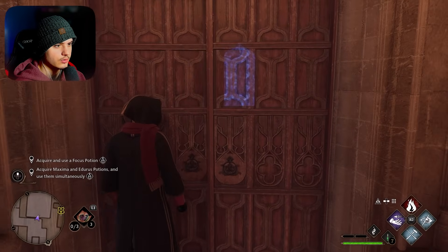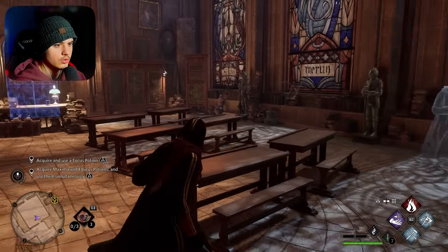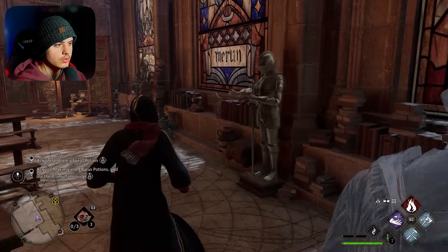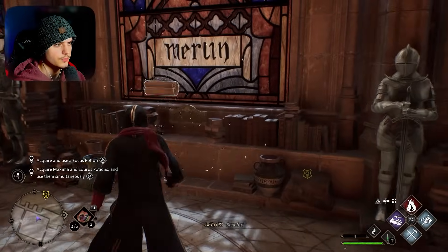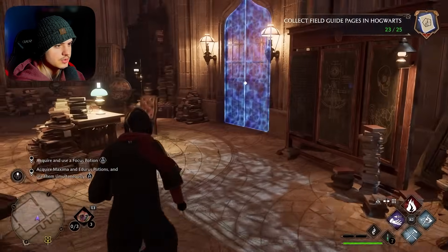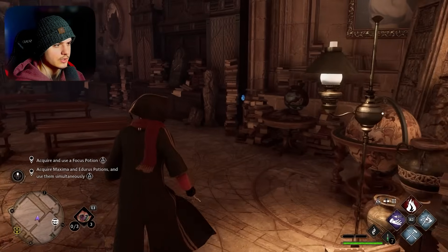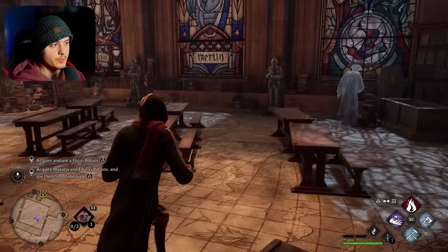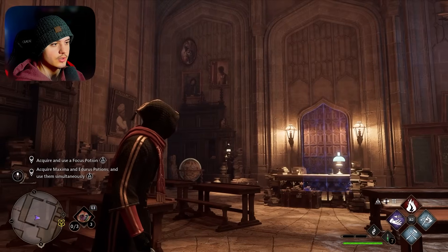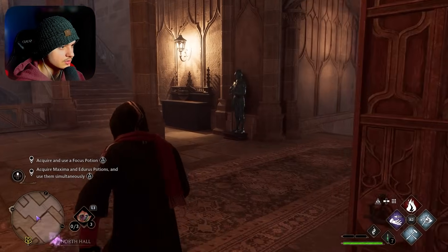I don't think we've ever been in here before. Whoa. Hello there — you don't want to say anything? That's cool. History of magic windows. 'This set of stained glass windows features Merlin, the four Hogwarts founders, and various other witches and wizards of the ages.' Alright, that's a level one lock as well. I'm kind of mad that we can't unlock any of these doors yet, but either way, I'm still getting a nice view of how detailed everything is in here. Honestly, incredible.